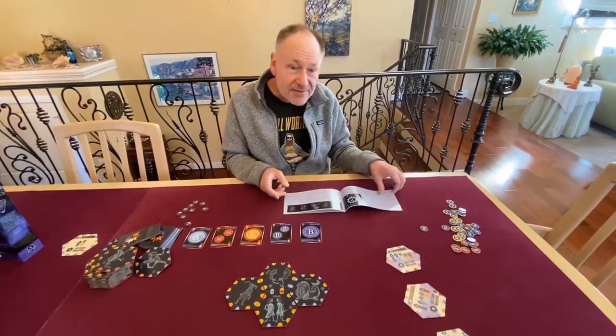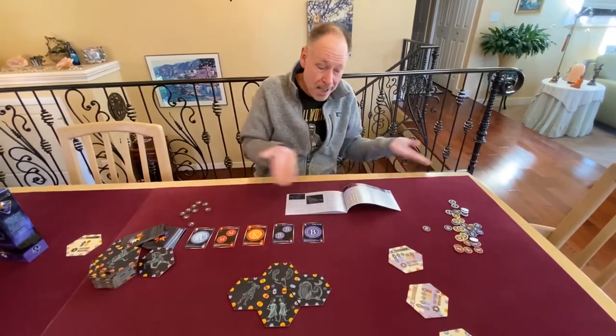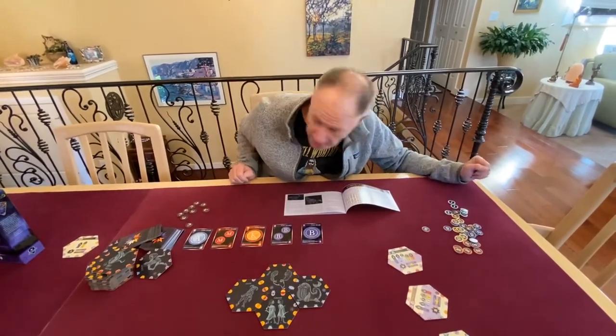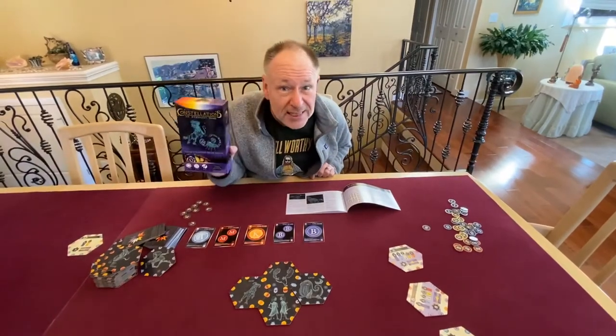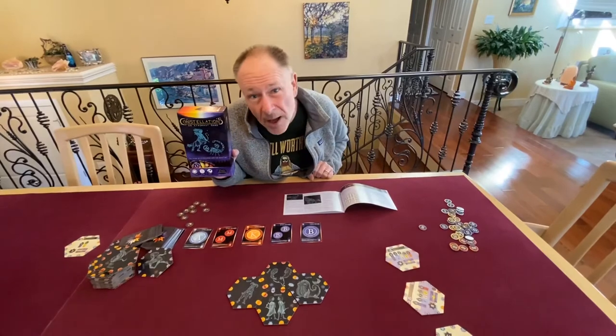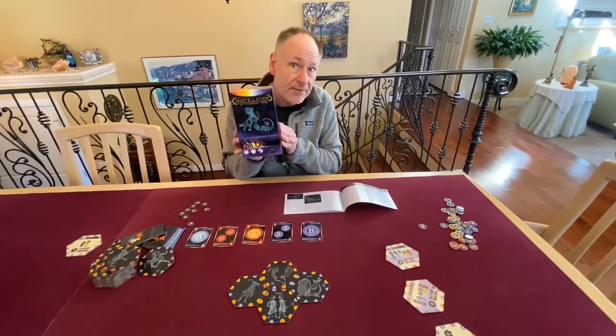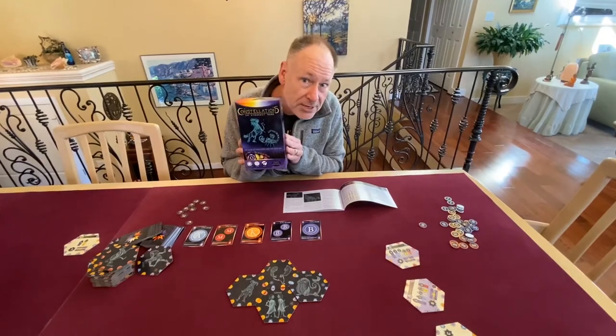They even have a crossword puzzle. It's Constellations. You can get this at your friendly local game store — I like to go to Zulu's Board Game Cafe in Bothell or Mox Boarding House in Ballard or Bellevue. They definitely have this at Amazon.